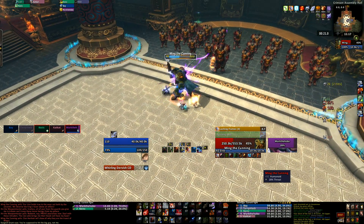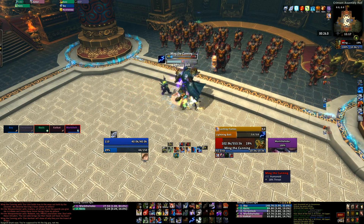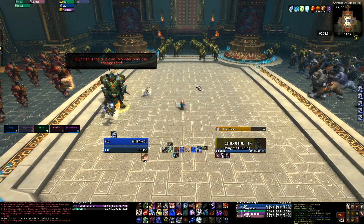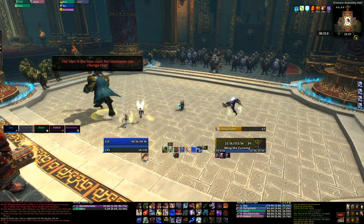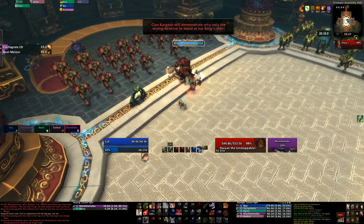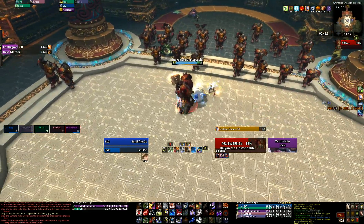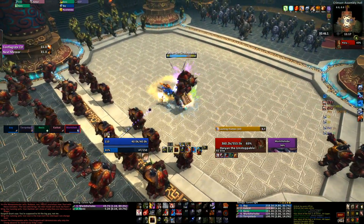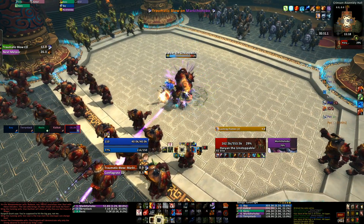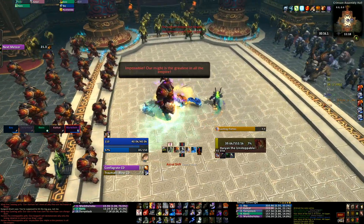One important note to keep in mind: if your Smoldering Heart gloves proc during Ascendance, it will give you 10 more seconds — but if your gloves are already procced and your Ascendance comes off cooldown, do not ascend until the gloves proc wears off. If the glove proc is active, just don't ascend until it's over. That's because it's going to set Ascendance to exactly 15 seconds — it won't add 15, it will set it to 15. You'll waste your actual Ascendance.